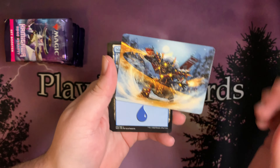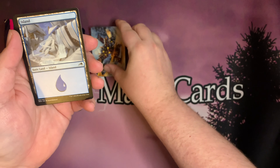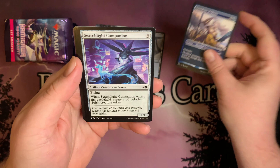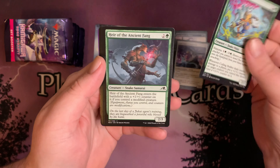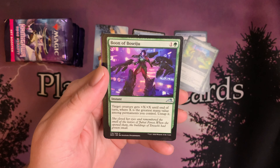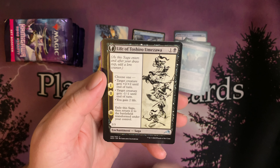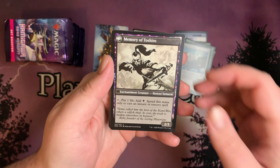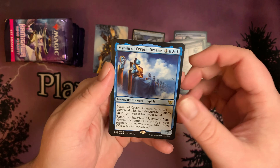We start off with our art card — that's a Asari Captain. And we have an Island, Guardians of Oboro, Searchlight Companion, Coiling Stalker, Heir of the Ancient Fang, Fang of Shigeki, Boon of Bosiju, Walking Skyscraper, Life of Toshiro Umezawa — and we'll flip that over real quick — Memory of Toshiro. And for our rare, Myr of Cryptic Dreams. Put our rares here.